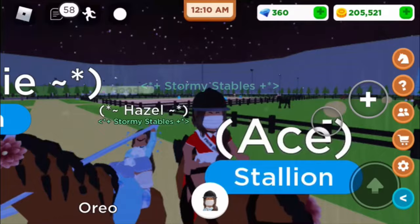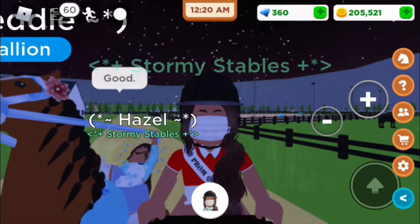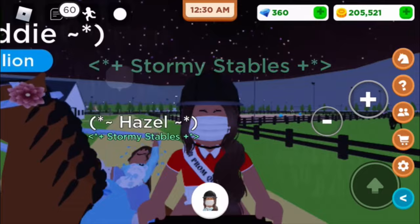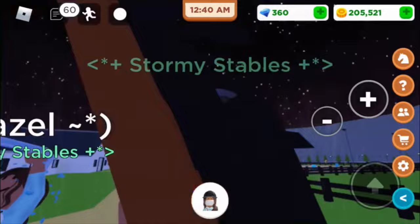Let me know what you want to see in the future. By the way, if you want this red shirt which matches the saddle pad, make sure to go into my group and buy it — they're all five Robux, which is the least you can make clothing unless it's a t-shirt. Make sure to buy the shirt and thank you if you do — that definitely helps me out.